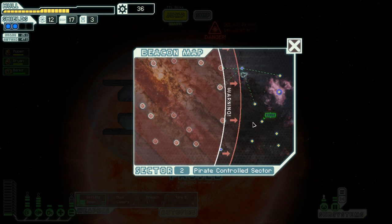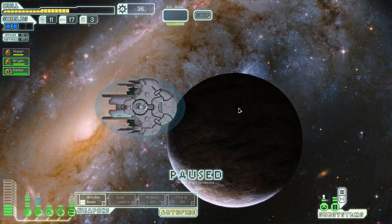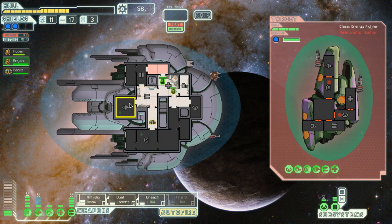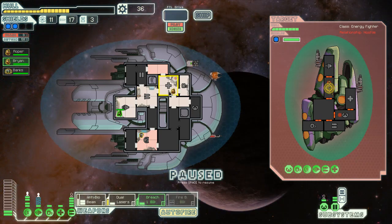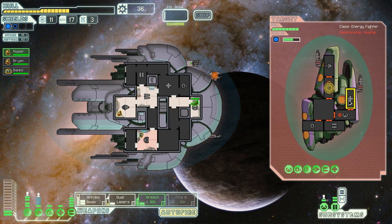We can hit this, this, and then the exit - this still come here. I'm going to go here just in case. Oh, more stuff coming at us. They've taken our engines down which sucks, but they don't have a teleporter and they can only fire two shots so they can't really hurt us - which is critically important. Roper, get up and fix yourself because we're not in any hurry. Let's go ahead and dual laser that.